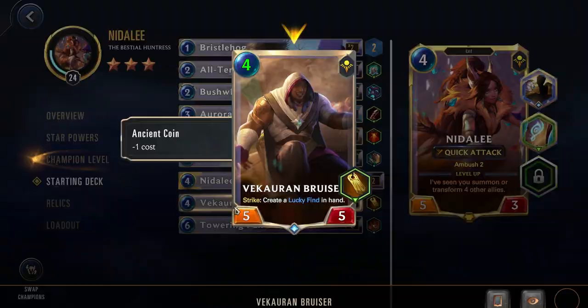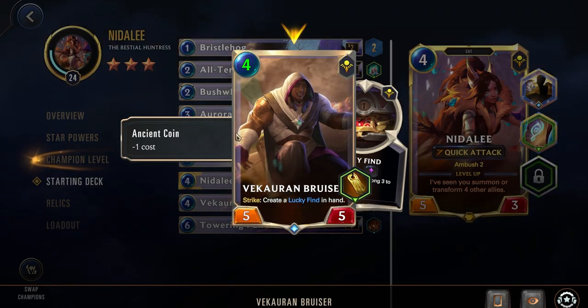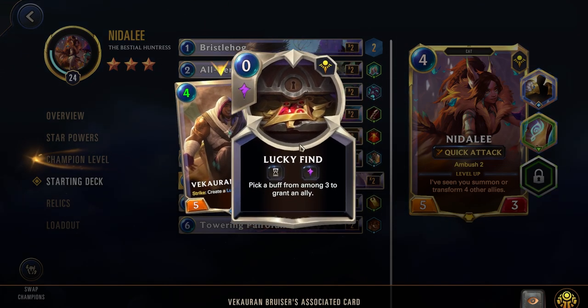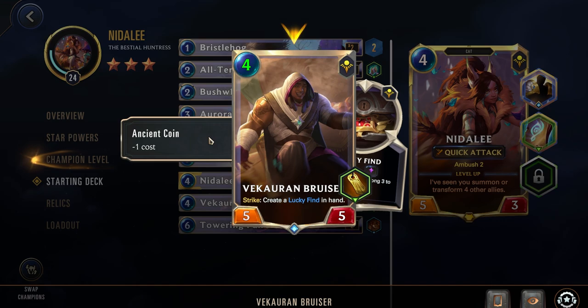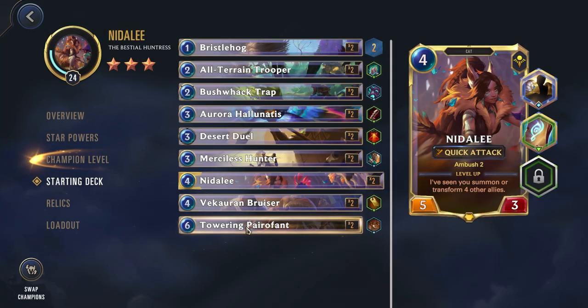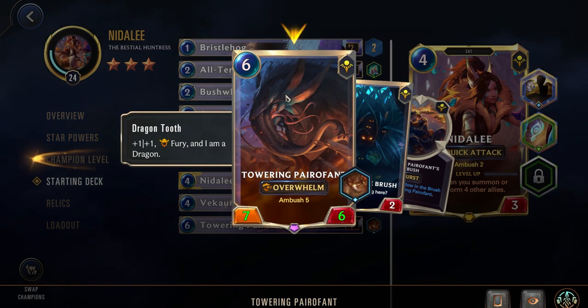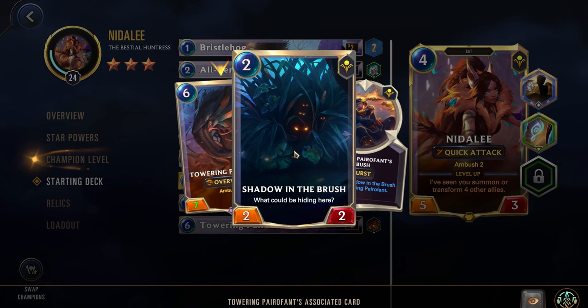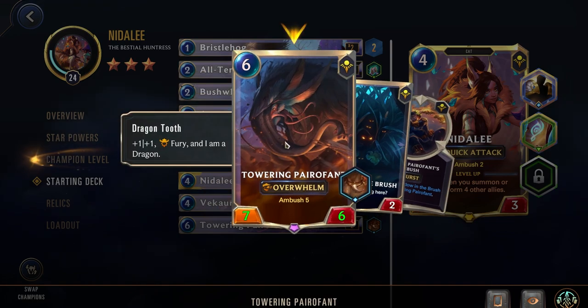Then we have Nidalee for 4 cost. And then the Bruiser — normally 5 cost, goes down to 4 cost with the Ancient Coin. It's a 5-5 with Strike: create a Lucky Find in hand, which lets you pick a buff from among three to grant an ally. I don't really like this card — it doesn't seem to fit in the deck. But it has a decent stat line and Lucky Finds can give some decent buffs. And then to finish it off, we have the Towering Paraphant — a 6-cost 7-6 with Dragon Tooth, giving it Fury and Overwhelm, and also Ambush 5. You can really surprise the enemy by having it as a little bush, and then once they block it with a smaller unit, you transform it with Ambush into this massive Overwhelm unit.